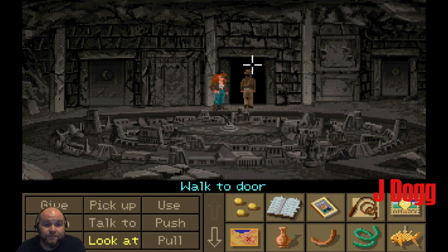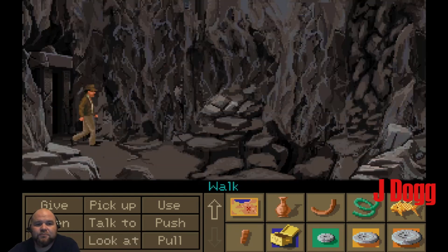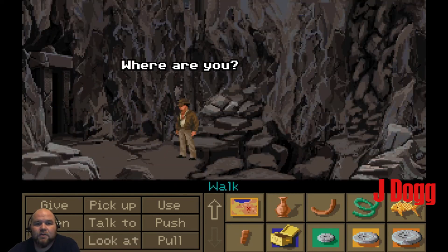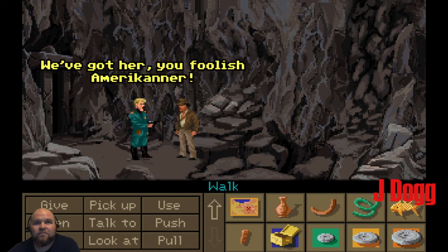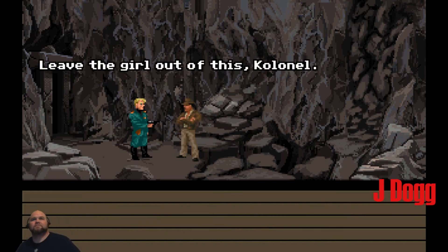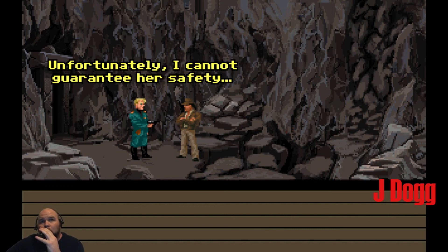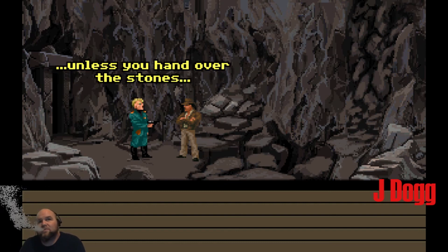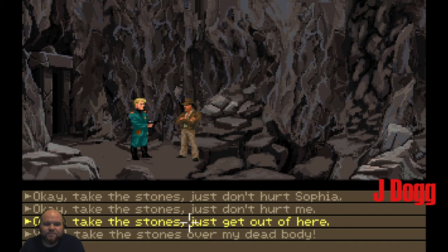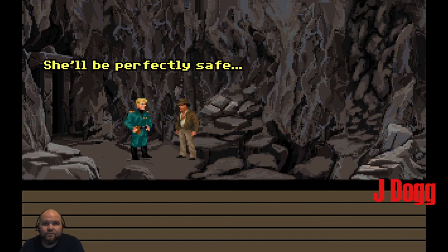I guess we go through the door. I better not lose the stones. Good call, Indy. Sophia! Where are you? The Germans! Leave the girl out of this, colonel. She's perfectly happy to join the winning team. I cannot guarantee her safety unless you hand over the stones. Okay, take the stones — just don't hurt Sophia. She'll be perfectly safe in my custody.